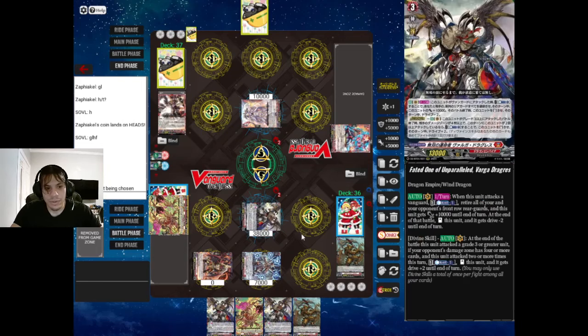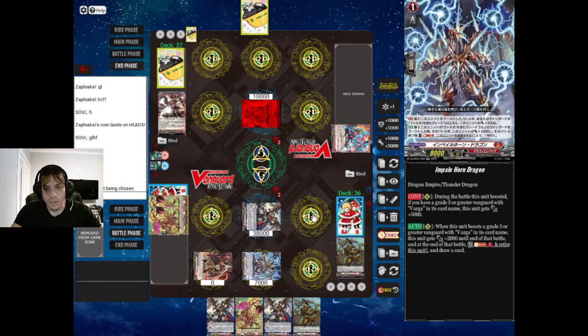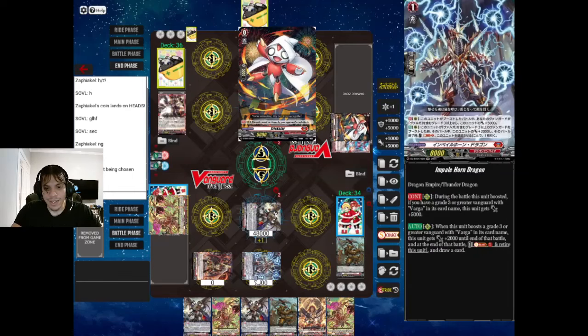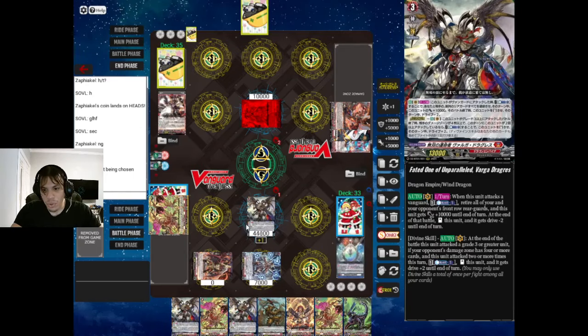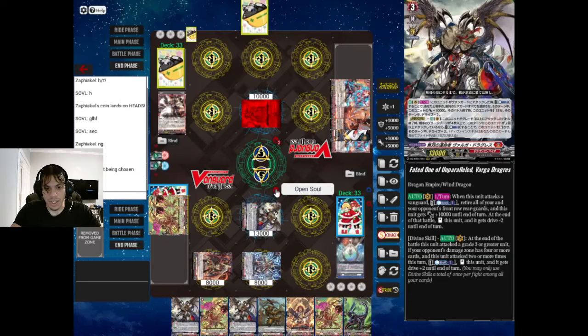That's pretty strong. He just lost his whole front row. Twin drive - one, two - and we get a crit. We're going to Soul Blast 1 to draw an extra card, and then he's going to re-stand and swing again. He had to eat it, and just like that he's at 5 damage.